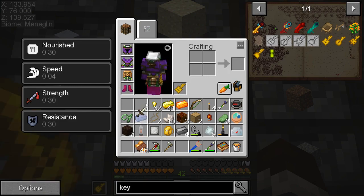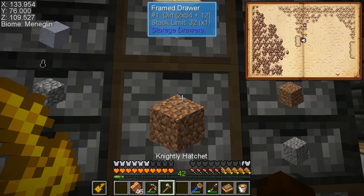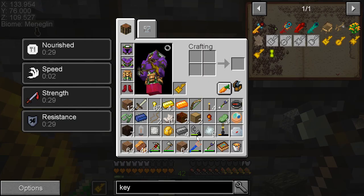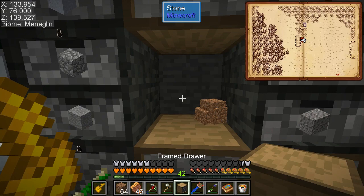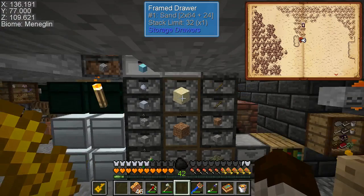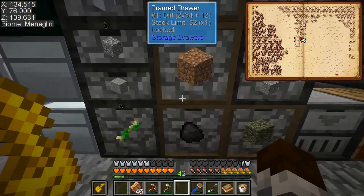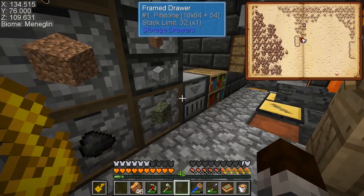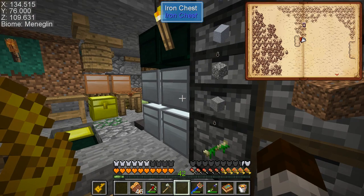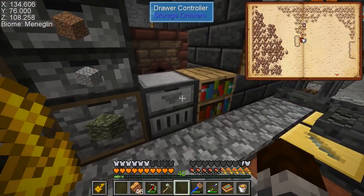Let's try that again. Get rid of the dirt. Okay, so it's locked to start with. That's awesome. Yeah guys, so we have a drawer key, we have drawers, we have the drawer controller. And now I just got to completely reorganize my inventory to make use of it. But yeah guys, this is JustTheGuy signing off. Catch you later guys, bye.